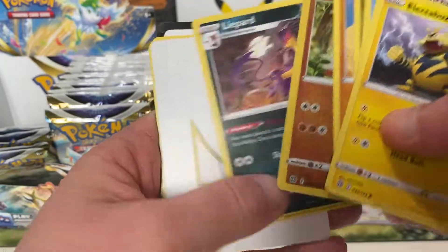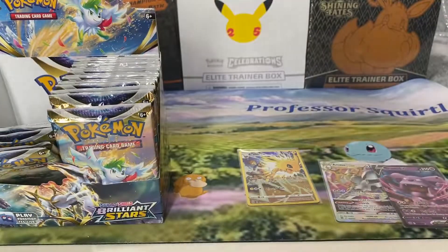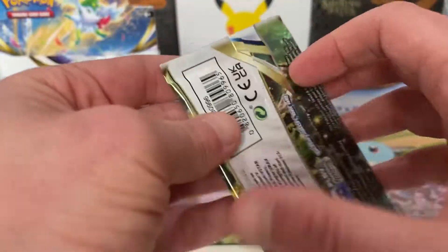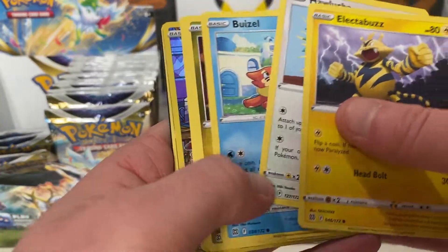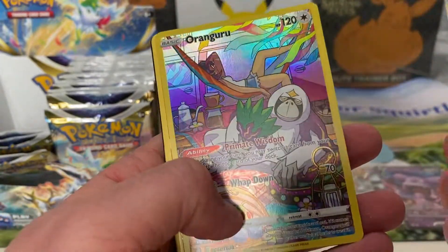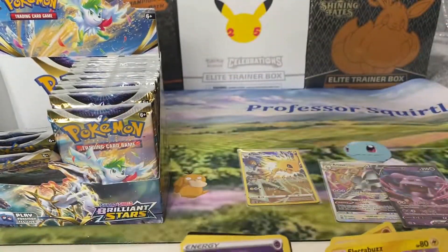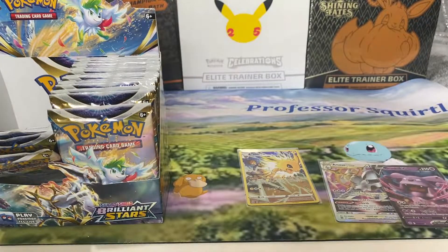Another V-Star marker — so that's two. I reckon you're going to get four V-Star markers. You've got something from what I can see — it's definitely a double banger, because you've got the Oranguru Trainer Gallery and the Aggron V. I do like Aggron.